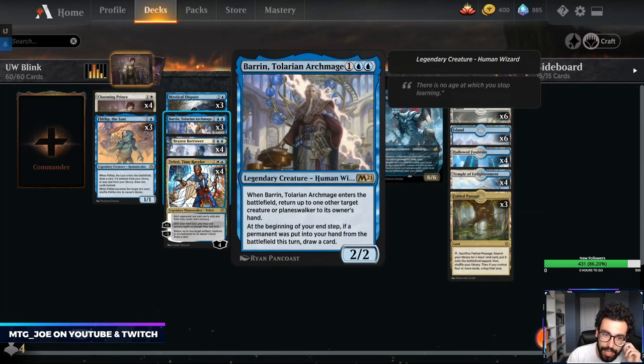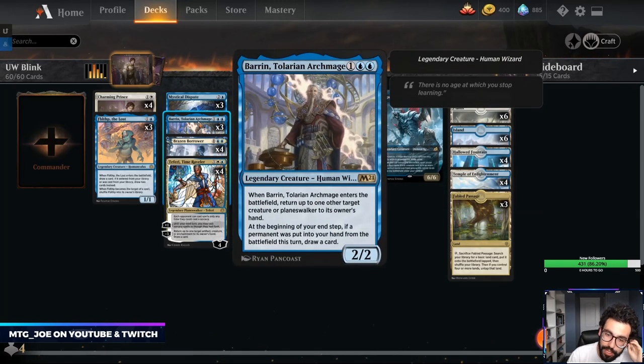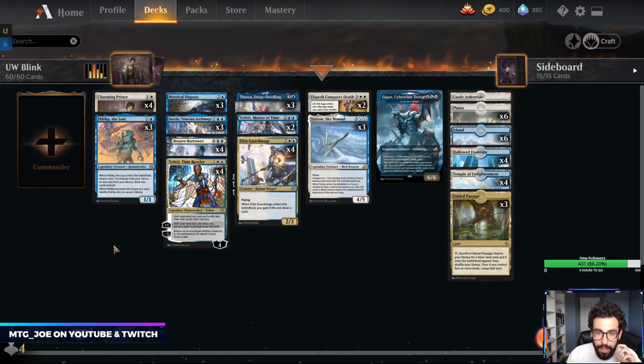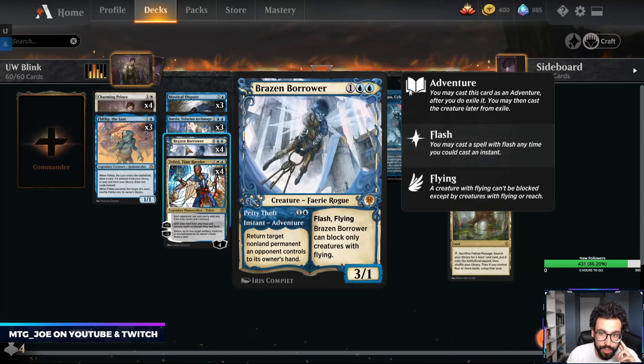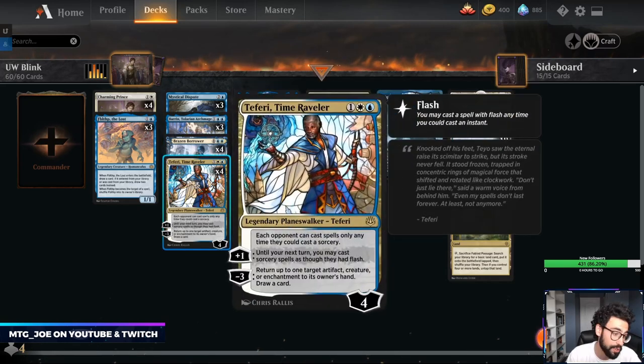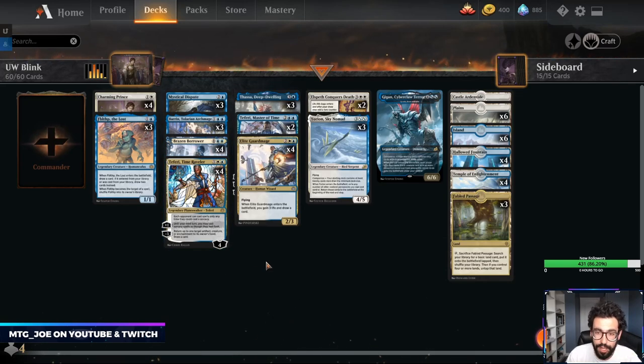New cards in the set: Baron Talarian Archmage. When it enters the battlefield, you can return up to one target creature or planeswalker to its owner's hand — you can also target your own. If you do return a card to your hand, you get to draw a card. So you can reset any of your enter-the-battlefield effects, get an extra draw off Fiblethipp. With Brazen Borrowers, you can cast Brazen Borrow, get it back to hand, and bounce something. You can keep resetting their stuff, reset your Teferis.